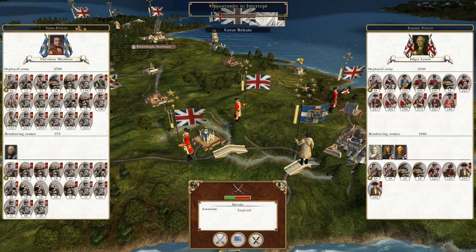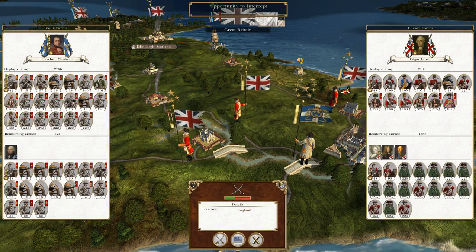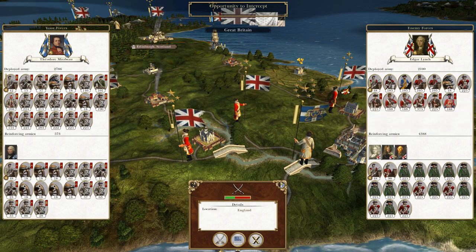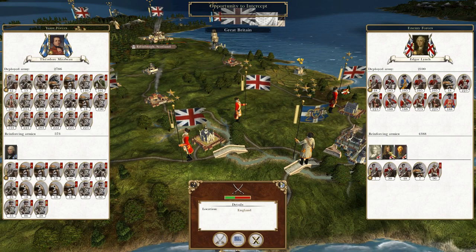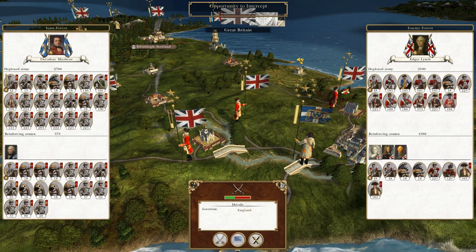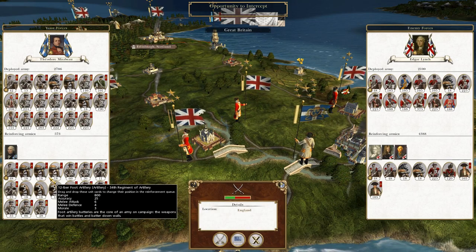We might have another army near Bristol coming in behind us. We've definitely got the two larger forces ahead of us — this guy and this guy. We've also got forces coming in from behind us, so I'm hoping they don't arrive until afterwards. We do have our own reinforcements, but this is the London garrison and they're not very good.